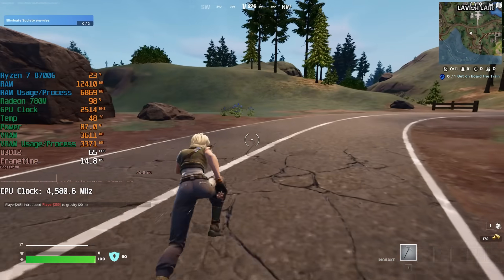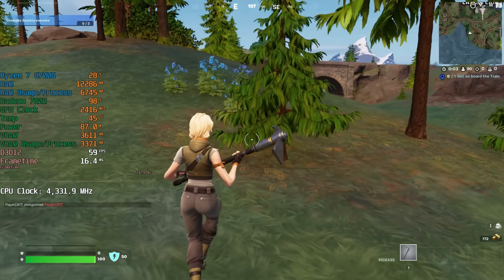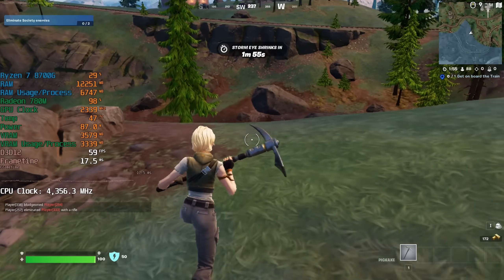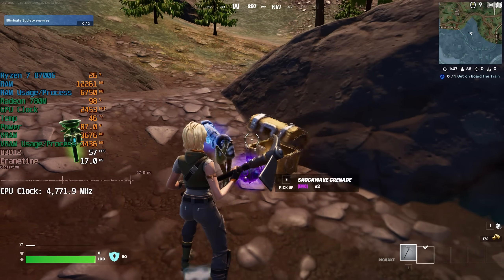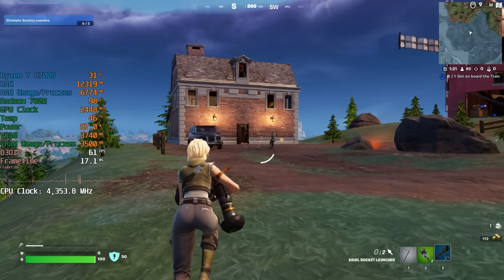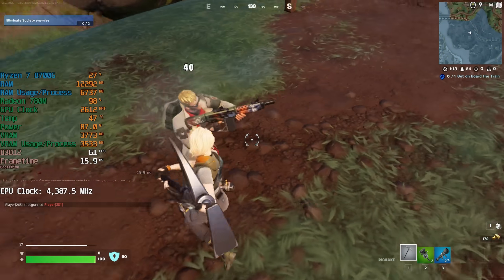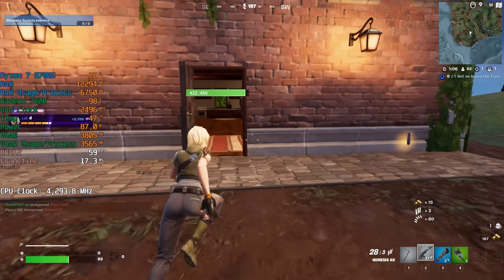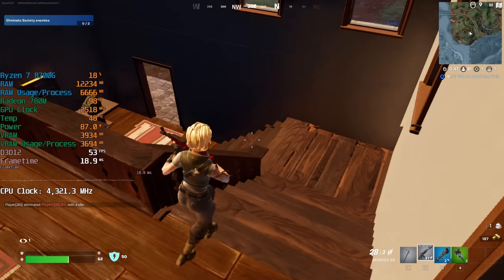60 fps — there we go! Now I wouldn't recommend playing like this because we can hit over 100 fps with the standard low settings in Fortnite, but this is hardly a serious video and I just wanted to see what we could achieve with the integrated 780M graphics solution, and I think this result, just like Cyberpunk, is quite surprising. Let's see if we can deal with this enemy — I don't know where that missile is going, but close. Let's head over to this building now. Look at some of those lighting effects at play — look at that lamp, look at the reflections there. Very nice. Nice to see it running at almost 60 fps a lot of the time.